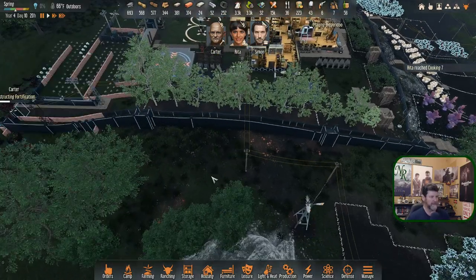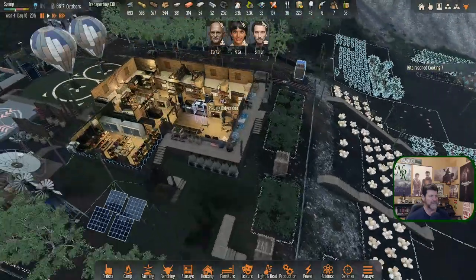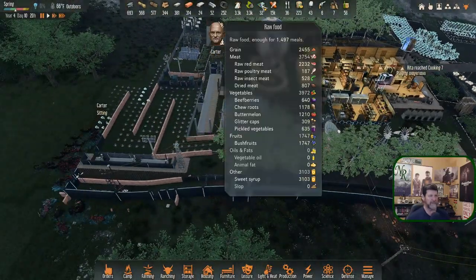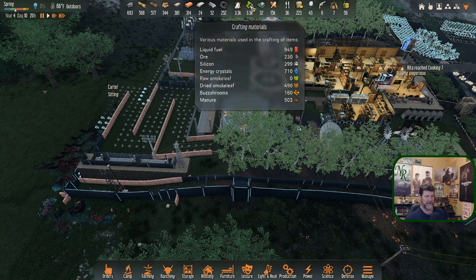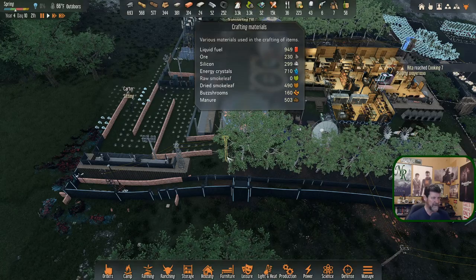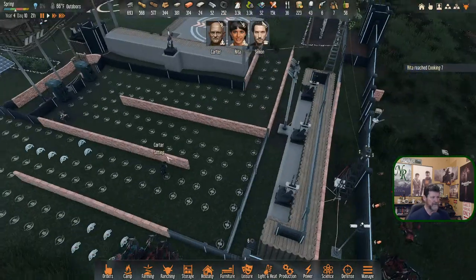We'll be hurting again, so we need to get ahead of that. We don't know how much ore we actually have because that counts everything on the map, not just what's in your base — so that doesn't help. Carter is sitting there and it makes me want to put a gate right there, it really does.